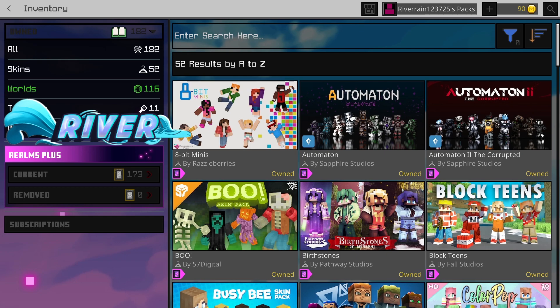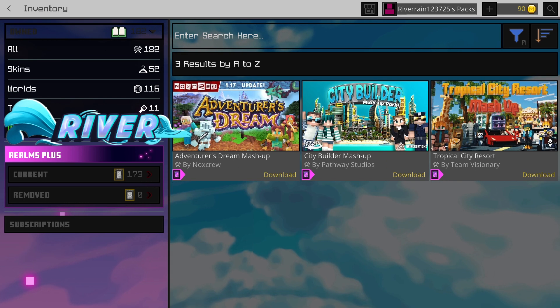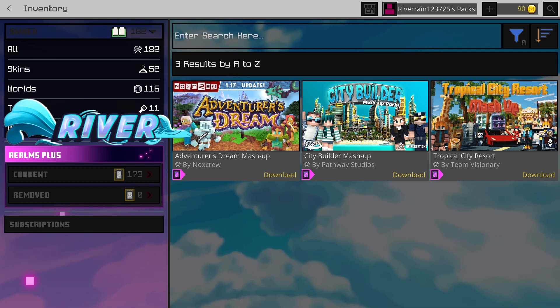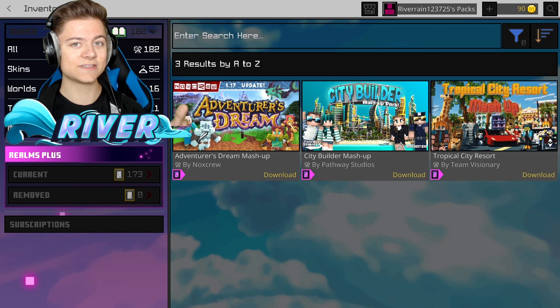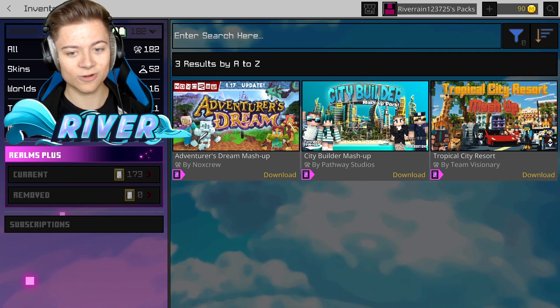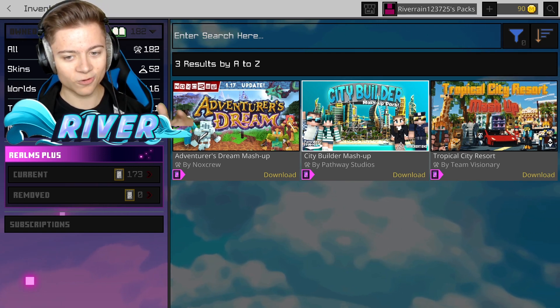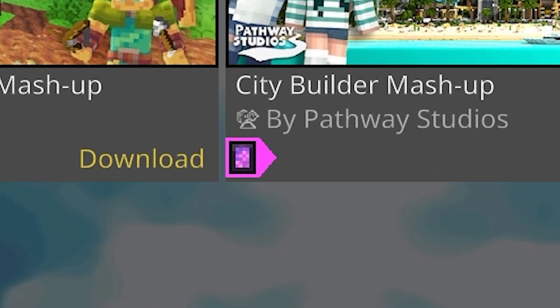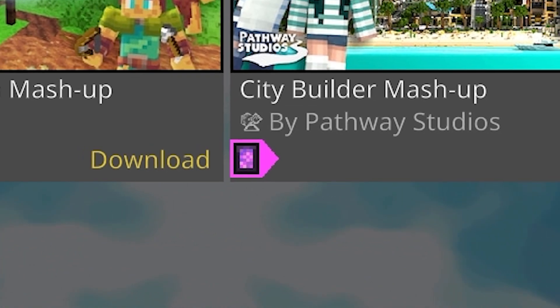We have 52 skin packs, 116 worlds, 11 texture packs, and 3 mashups — which are actually pretty insane. I couldn't even believe this honestly when I first saw it, but it is 100% legit. If it has that little portal logo in the corner, that means if you have Realms Plus you'll be able to access it, which I think is really awesome.